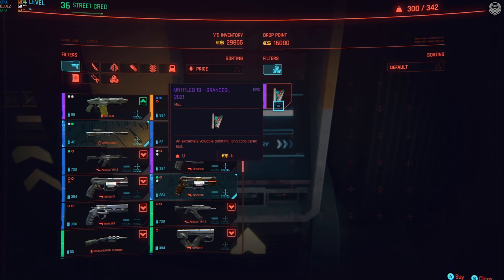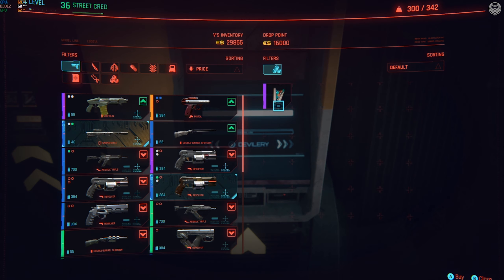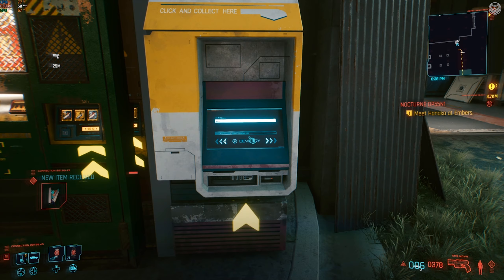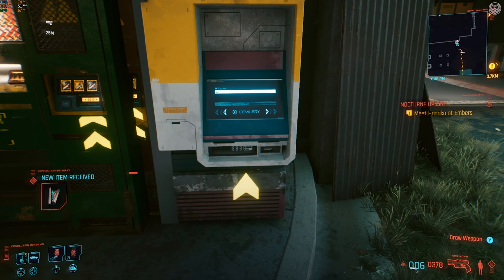As you press the key, you'll notice a screen pops up where you can buy back the painting you just sold. The exciting part is you can literally buy this painting as many times as you possibly can, and buying it is not going to cost you any money at all — it's completely free. You'll be filled up with all of these items in your inventory.